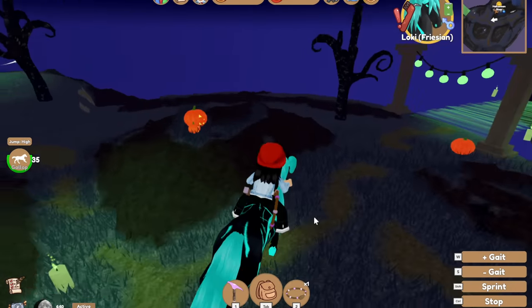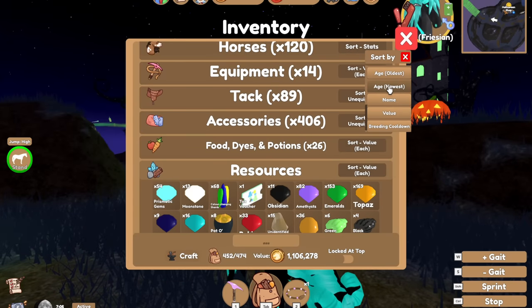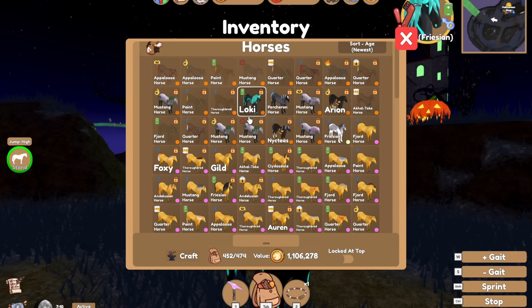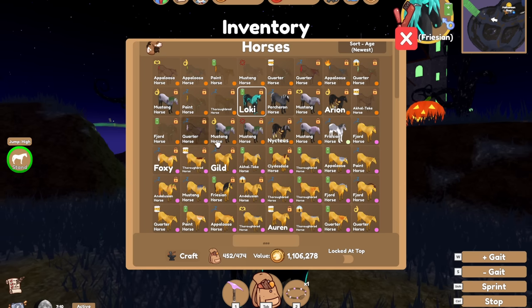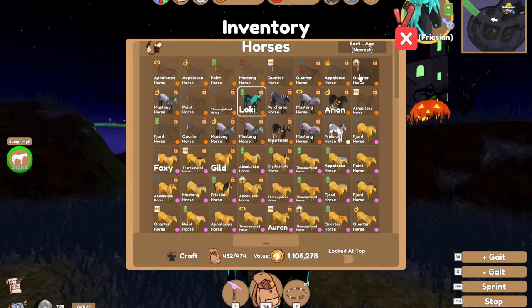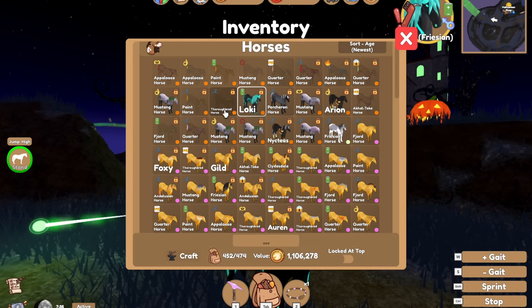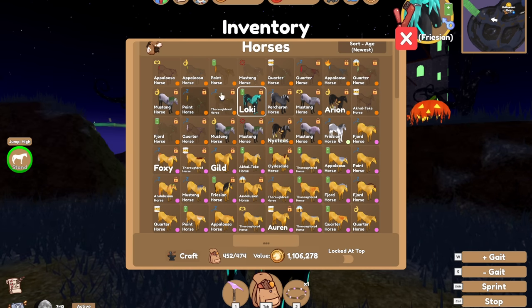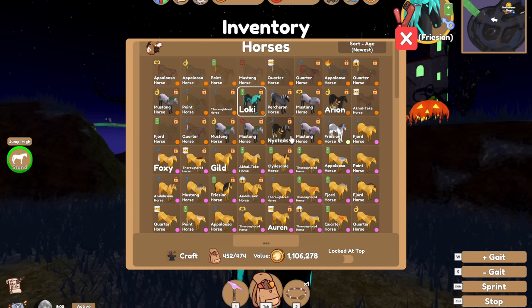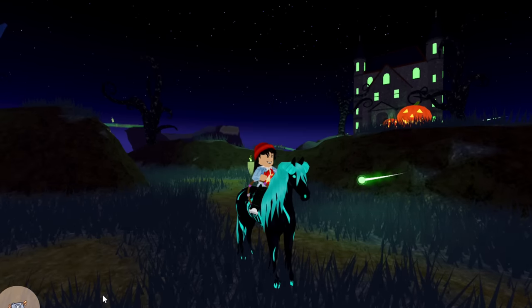That looks like all for this video. Let's see how many we caught — in this video alone: one, two, three, four, five, six, seven, eight! Seven or eight, that's really good. The rarest ones I have are the thoroughbred, the fjord, and the Akhal-Teke. I'd like to get every breed and every color but that'll take time. Don't forget to like and subscribe, and let me know which ghost horses you've got. I hope you enjoyed this — goodbye everybody!